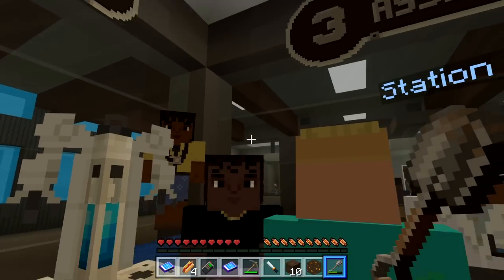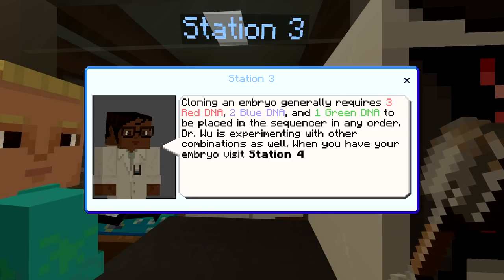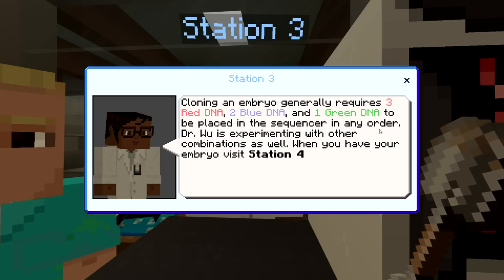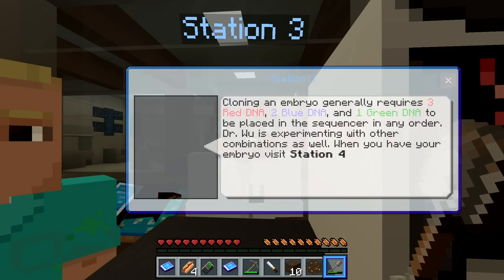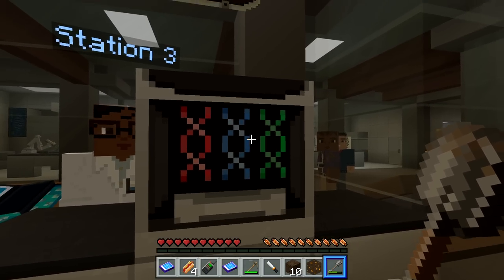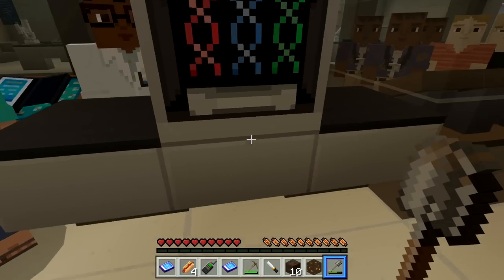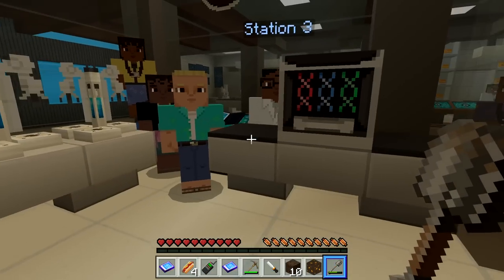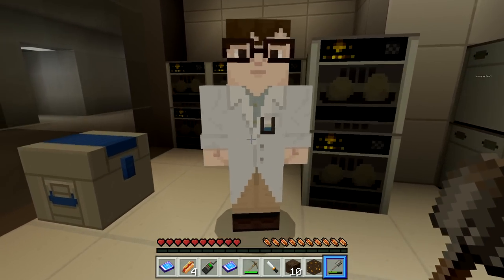Station three: cloning an embryo generally requires three red, two blue, and one green placed in the sequencer in any order. Dr. Wu is experimenting with other combinations. When you have your embryo, visit station four. After right-clicking, you bring up the interface — three red, two blue, and one green. There's our Gallimimus embryo. It looks so cool in this pixelated 8-bit world. I'm a Minecraft noob, so keep that in mind.